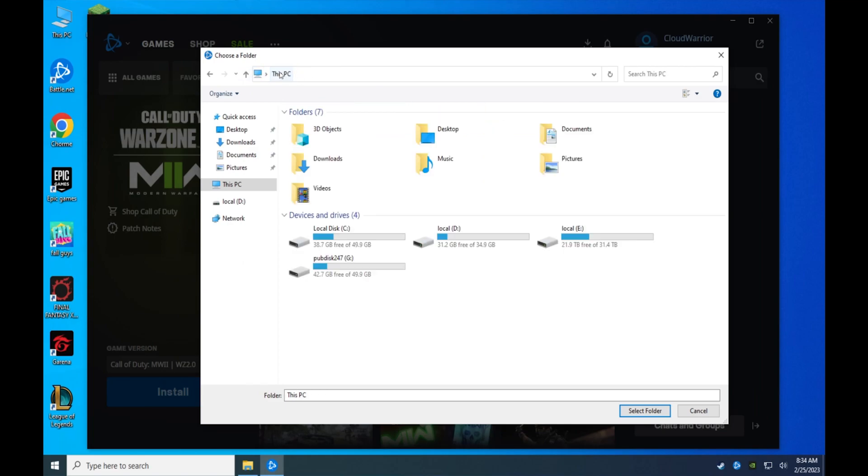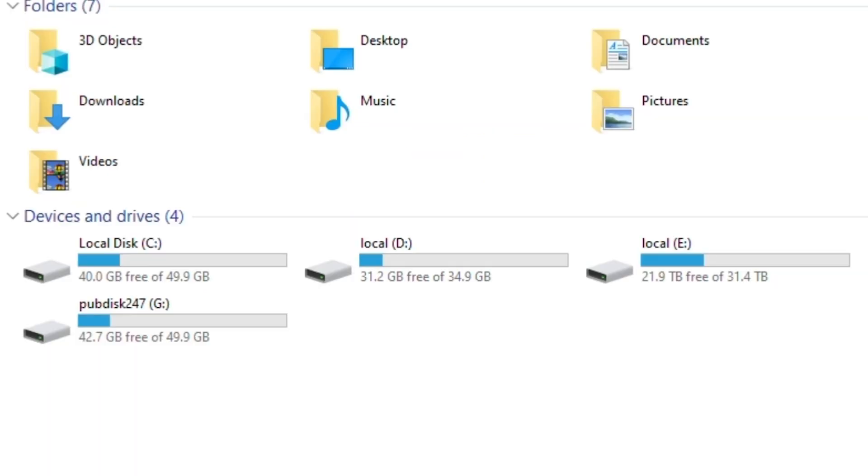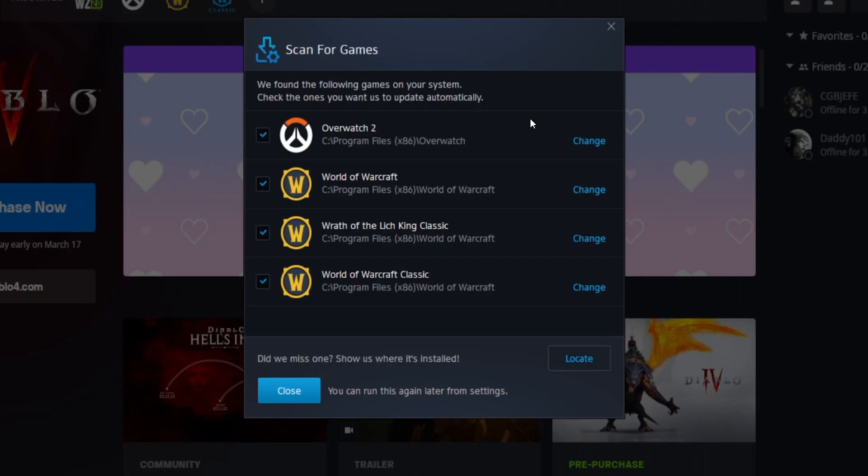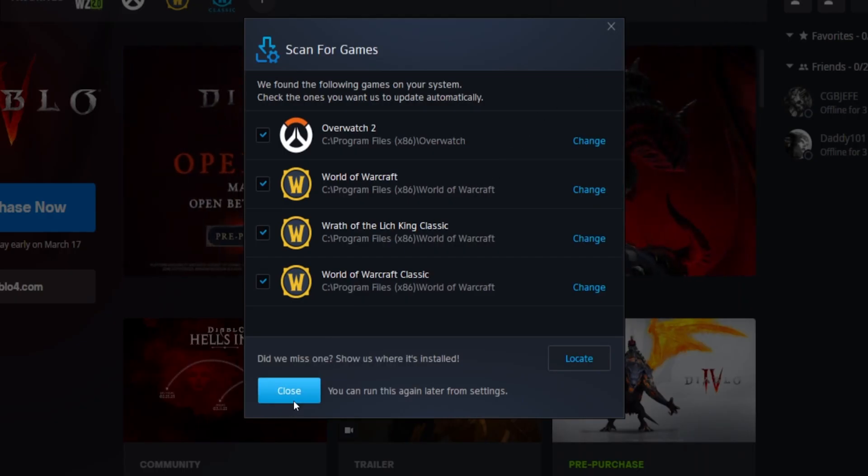But if you haven't, here's a couple of things you need to know. Most of their hard drives are very small. They use one huge hard drive where they store most of their games. If you do download games, make sure you point it to that drive so you can download bigger games like Modern Warfare 2. Games like Overwatch 2 and WoW are already installed and might only need a simple patch.